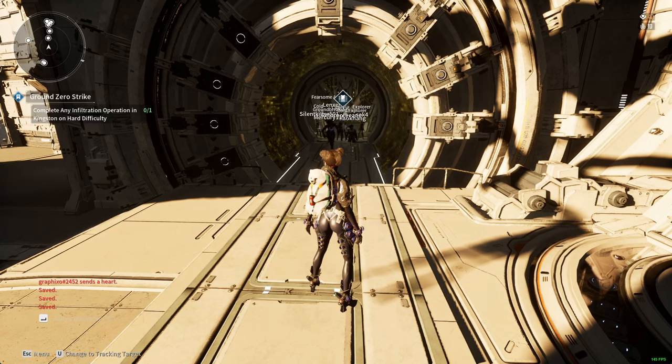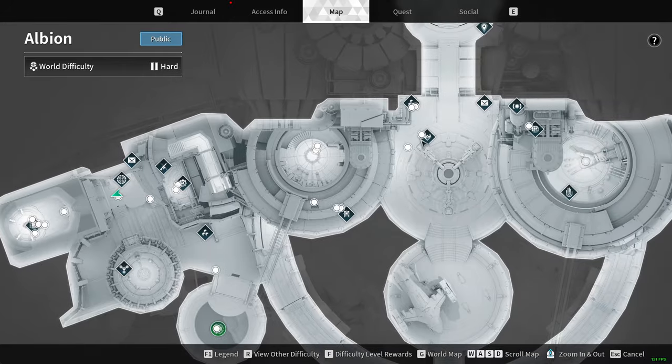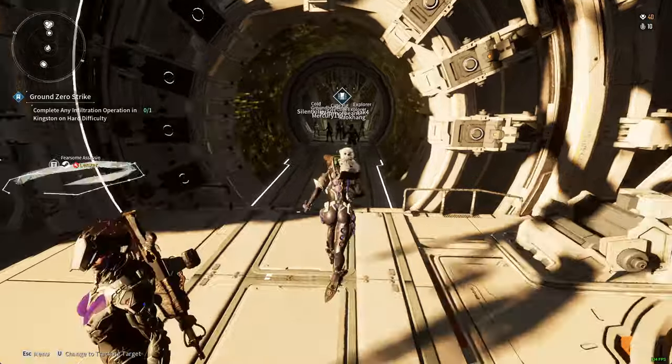Just using the basic mods isn't enough because you actually have to upgrade them. Come to the town — you're going to spawn up here and come all the way to the left side where the Module Master is, and run up to him.